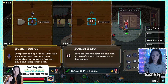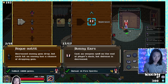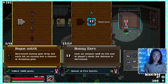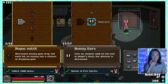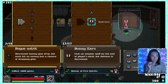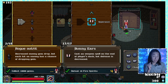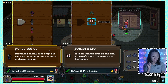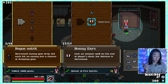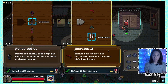Let's try something new here. The basic outfit we've been doing forever. Rogue outfit — decrease enemy gem drop but each hit on an enemy has a chance of dropping a gem. I kind of like that. So if we take things that do small damage and just hit them a bunch of times, maybe we'll get even more gems that way. Let's try it out, let's be the rogue.